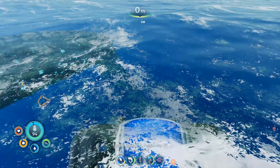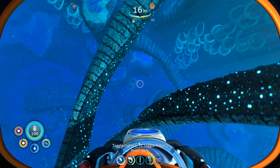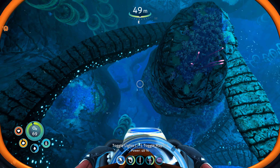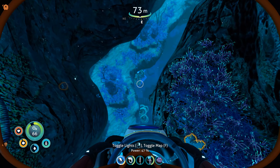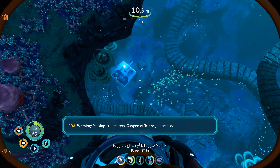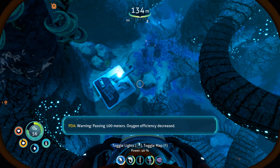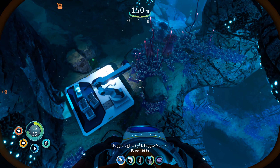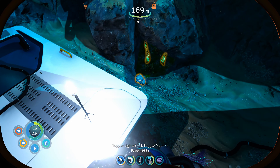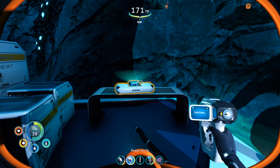Once your oxygen is replenished, head straight down. The sea glide is helping my descent by increasing my rate of descent. Keep heading down — it's about 170 meters down. You'll see the platform and you'll get the PDA warning: passing a hundred meters, oxygen efficiency decreased. This is exactly why we want the rebreather — it's going to make operating at lower depths much easier.